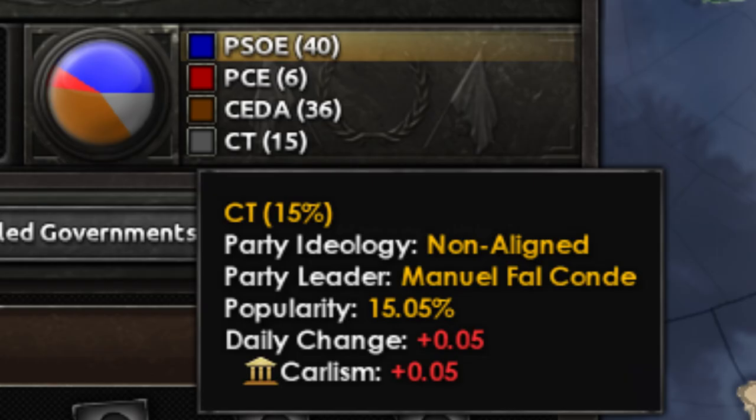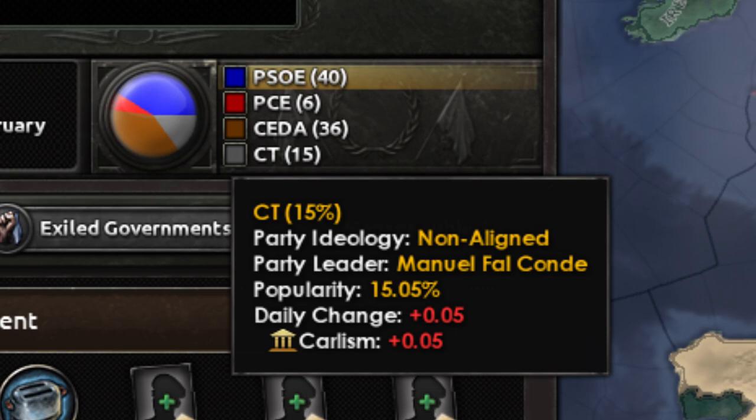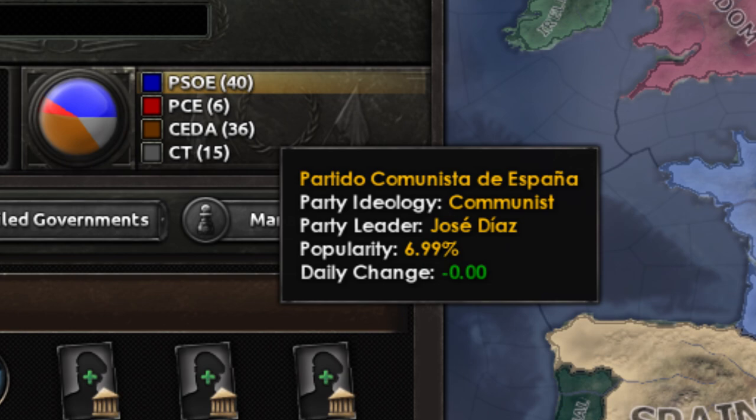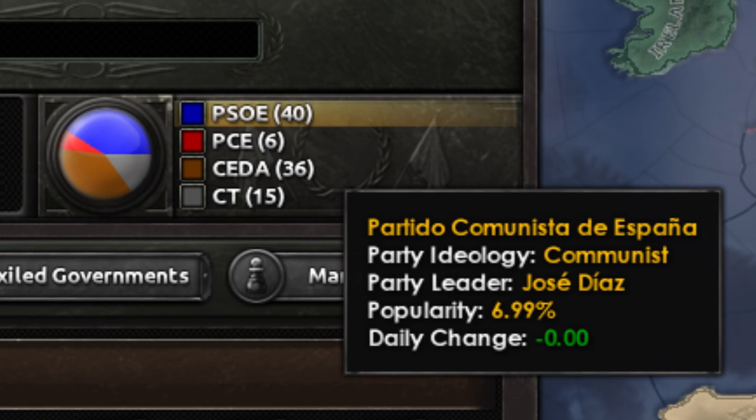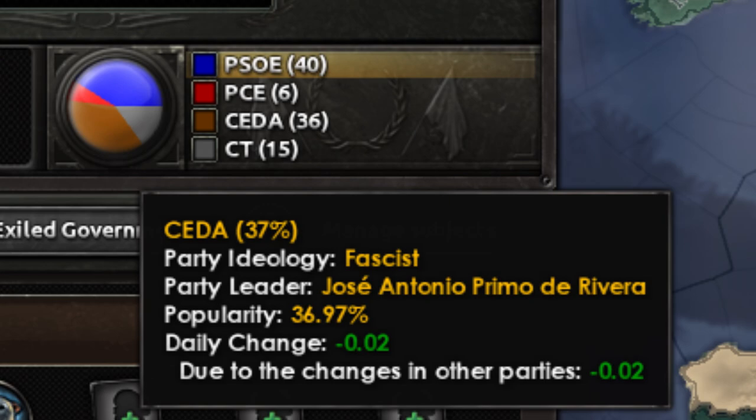In the base game of Hearts of Iron 4, there are only four groupings ideologically. They vary based on party, but the core breakdown of political ethics is very simple and simplified. The groupings are democratic, communism, fascist, and non-aligned ideologies. The first three are very straightforward and well-known due to their prominence in this era. Non-aligned is more or less an umbrella ideology that covers anything that doesn't fit into these three and can include monarchism, dictatorships, autocracies, or anything else you can think of.